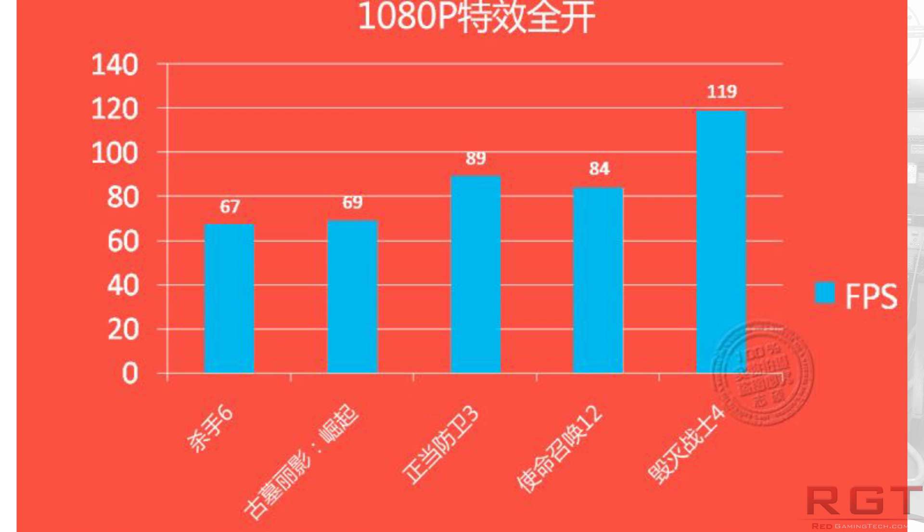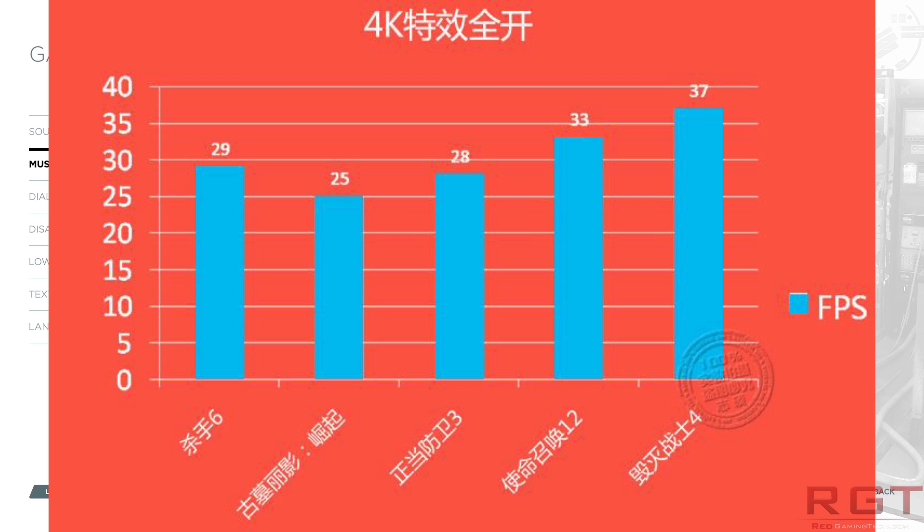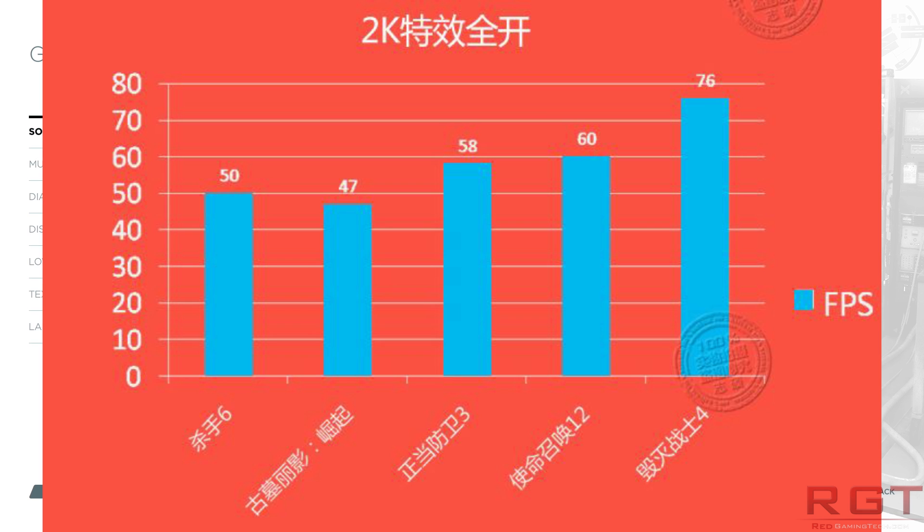In the other results, we have a whole bunch of results from Killer 6, also known as Hitman 6, Rise of the Tomb Raider, Just Cause 3, Call of Duty Black Ops 3, and finally Doom 4. At 1080p all the way down to 4K, you can see that the card does a fairly respectable job.